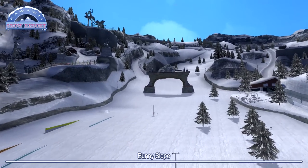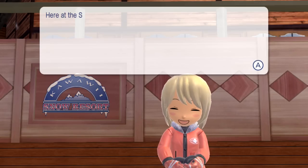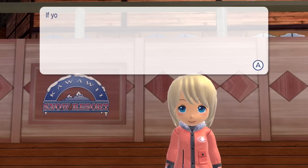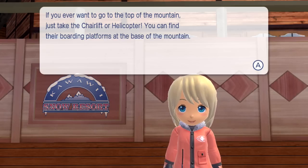Ooh, bunny slope! Look at this place - very wintry. Welcome to the Snow Resort. Here at the Snow Resort we offer skiing, snowboarding, snowmobiling and even snow tubing. There's so much to do on the slopes. If you ever want to go to the top of the mountain, just take the chair lift or helicopter. You can find their boarding platforms at the base of the mountain.